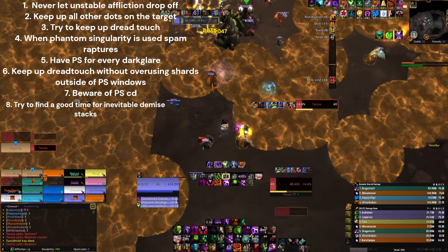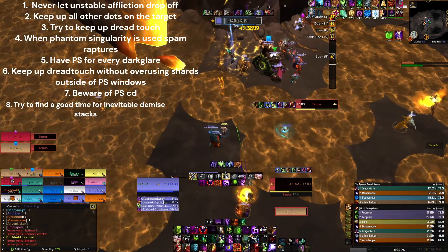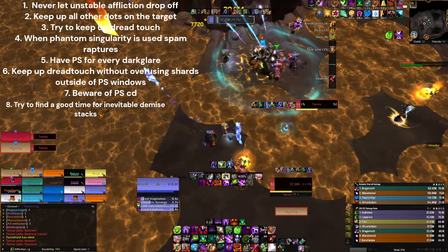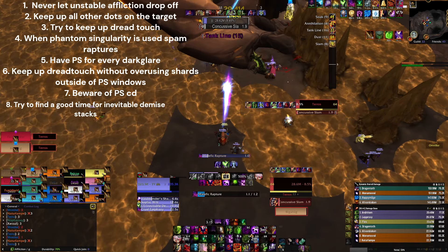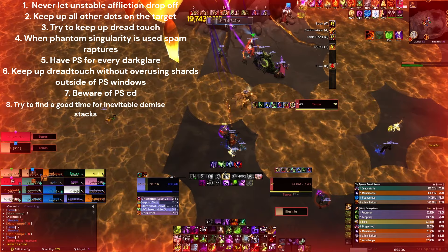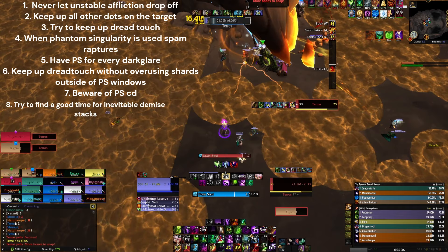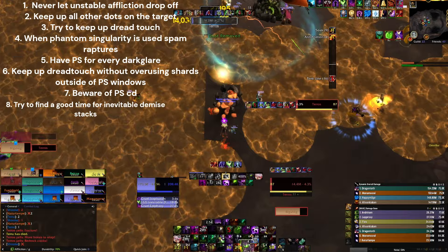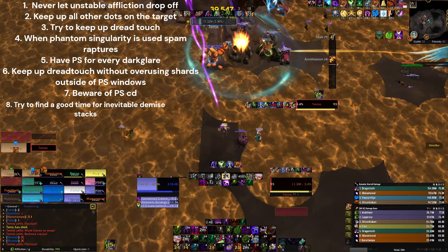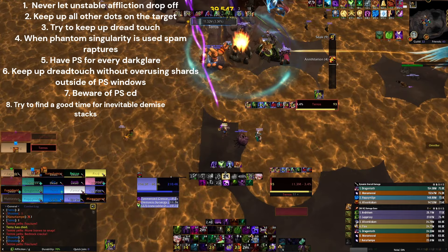Try to find a good time to use Inevitable Demise stacks. It's okay to lose Dread Touch while channeling this. It can be very difficult, which is why I haven't talked too much about it — it doesn't do too much DPS on its own. You stack Inevitable Demise while having Agony on the target, and it makes Drain Life do more damage. It's hard to find an optimal window with every dot up and Dread Touch up, so sometimes you have to let go of Dread Touch to use these stacks and start building them again. Not using them at all is a substantial DPS decrease, so remember to use Inevitable Demise stacks.